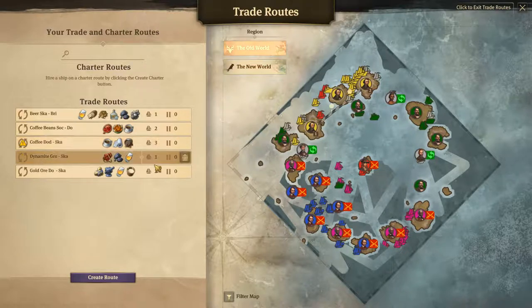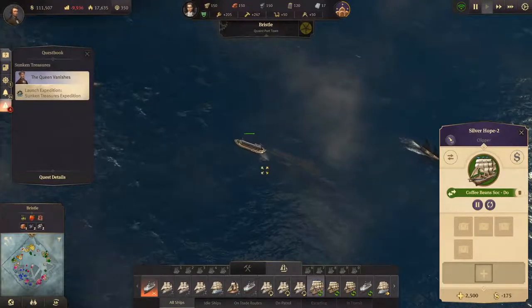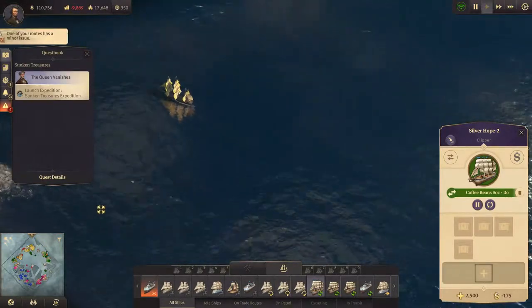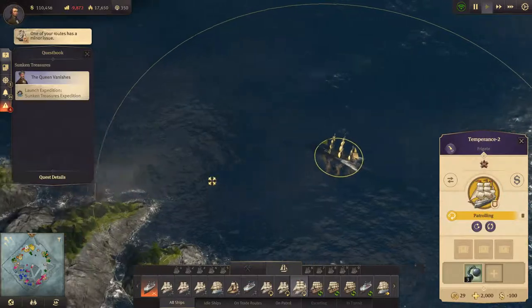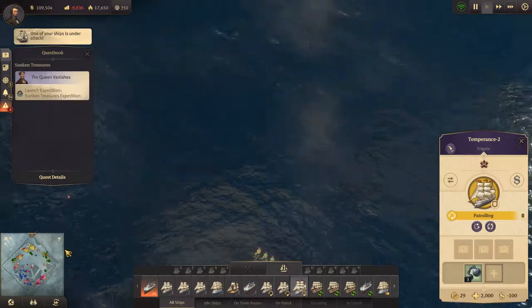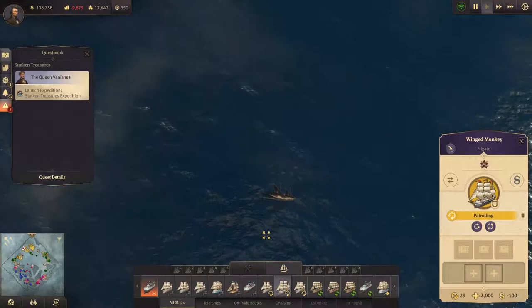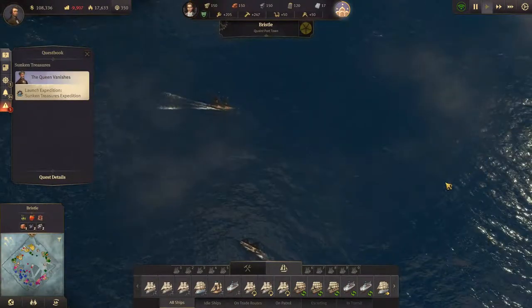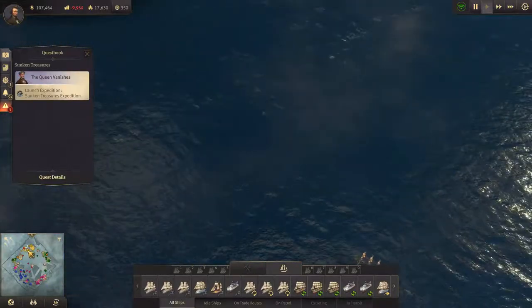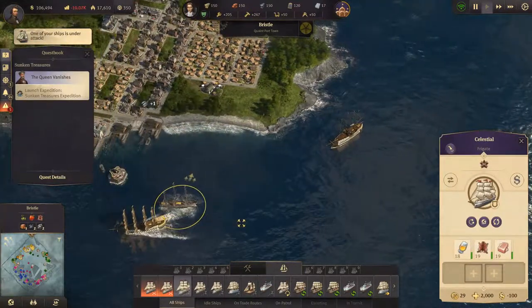We have three on that one. Ship under attack - okay, that's over here. Let's hunt some pirates! Ship under attack. We have ships here as well.